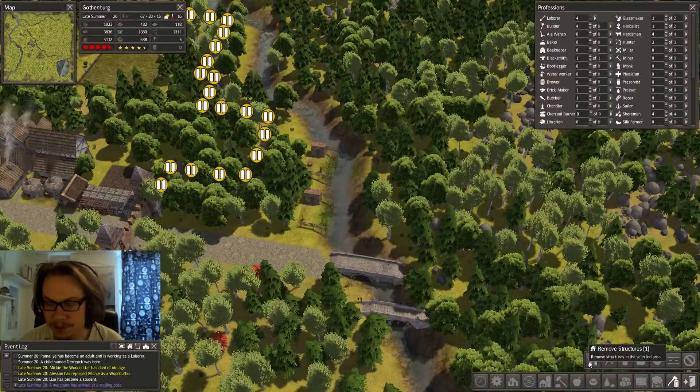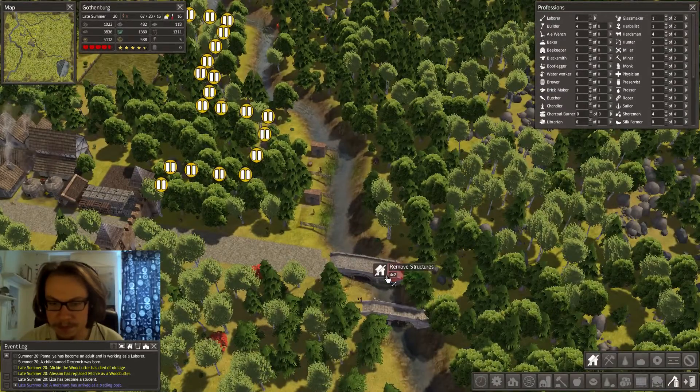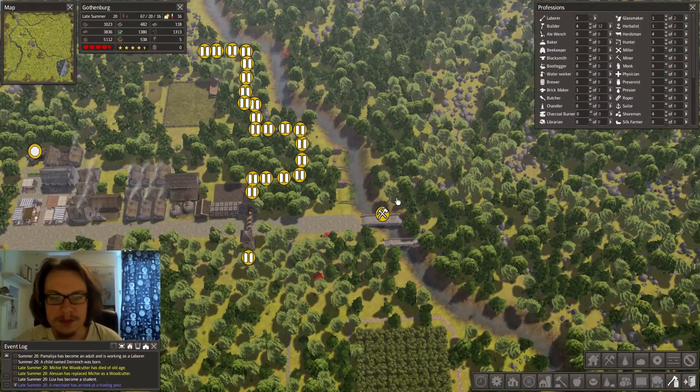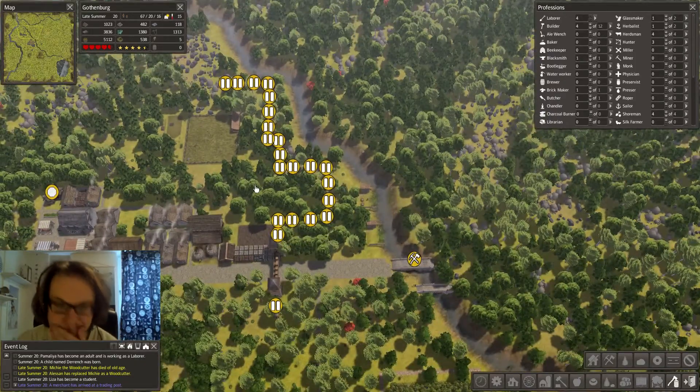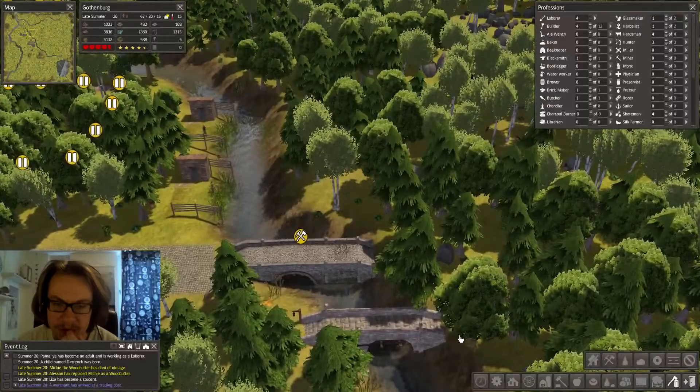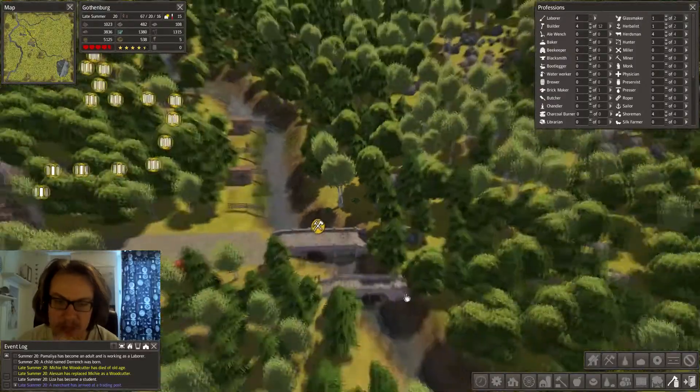I'm gonna destroy this bridge. Let's see if I can put the bridge somewhere else, but I kind of want the bridge to go straight through the main road here. Maybe I can - we'll see what I do.